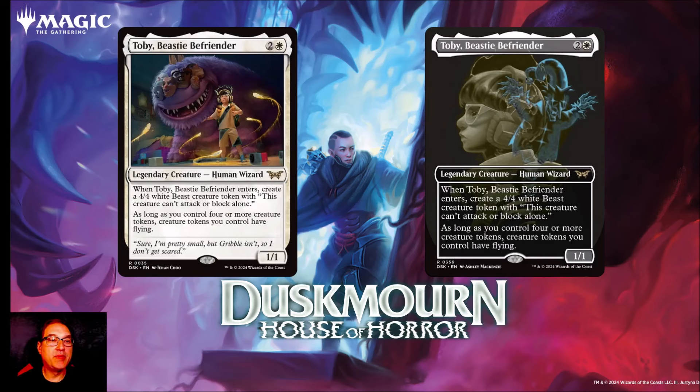Next we've got Toby, Beastie Befriender. For two and a white mana you get a legendary creature that's a human wizard — a 1/1. When Toby enters, you create a 4/4 white beast creature token; this creature can't attack or block alone. As long as you control four or more creature tokens, creatures you control have flying. I think this will definitely see standard play, especially in a legends deck, because getting a 4/4 beast token for three mana in white is really good value.